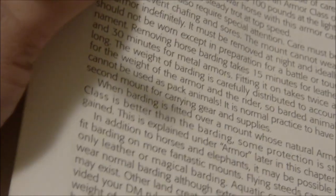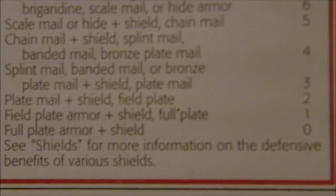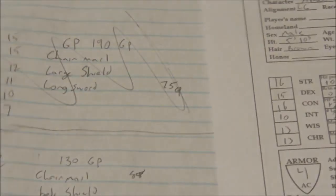Now let's just fill in our charts. So the armor class — chainmail and shield still gives us armor class 4, same as before. Armor type: chainmail and body shield.